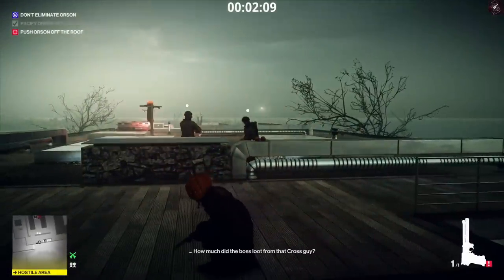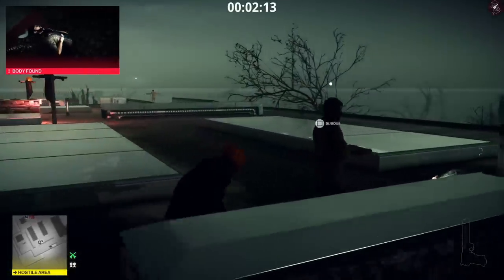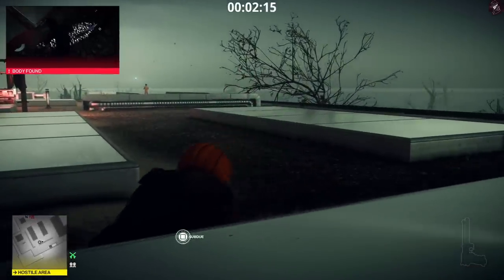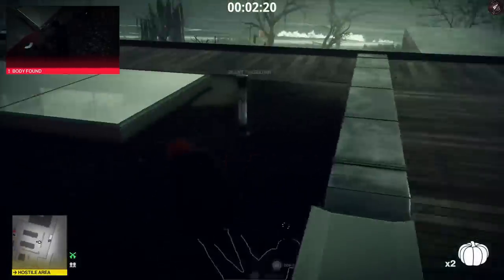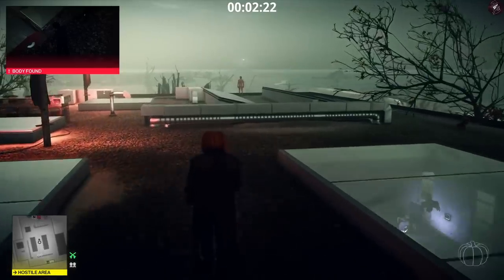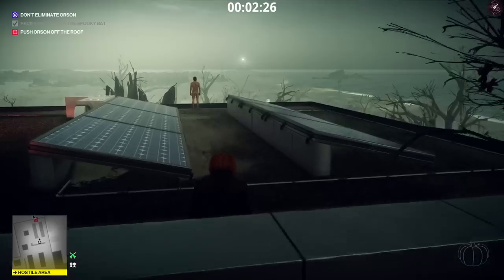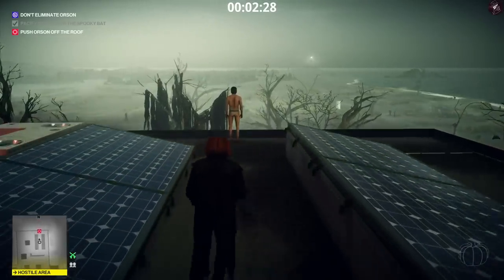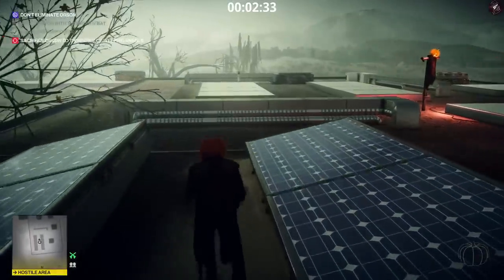Once we head up the stairs we're going to take out the guy on the right with a tranq, and then get behind the other guard and choke him out. So that's two guys taken care of on the roof. We'll grab these little pumpkins as well because why not — these are a new item to the game. We're going to head up to Orson now and just push him off the roof. You'd think you'd kill him but there's a big mattress down there, so that's how they explain that one away.